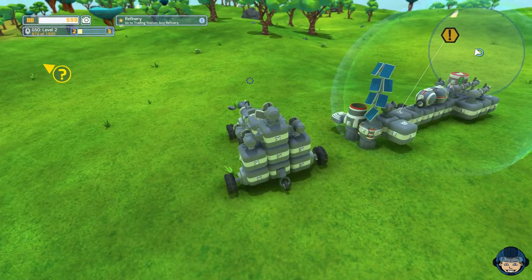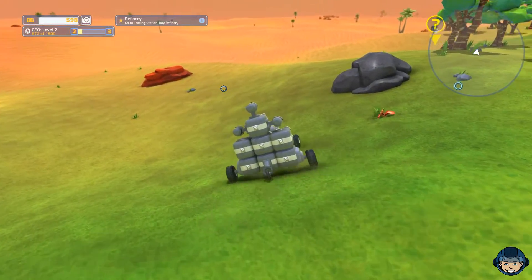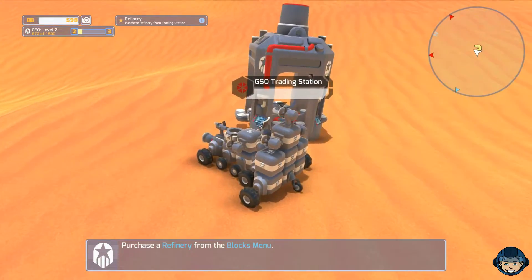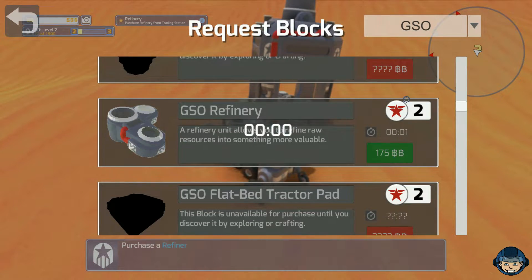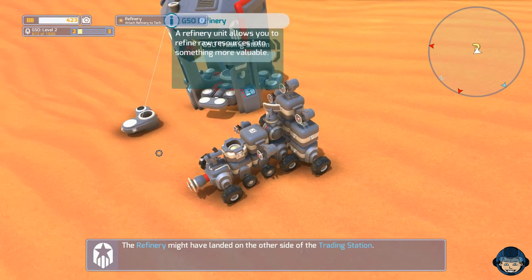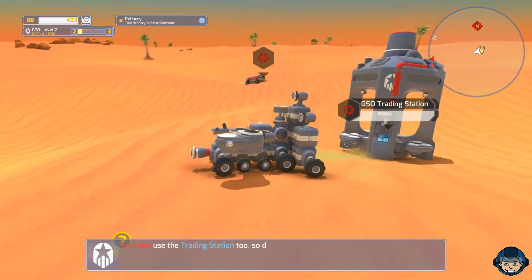The next thing it wants us to do is actually go ahead and buy a refinery. I do believe we already have enough to achieve that. Let's drive towards that question mark and find out. Here's our trusty trading station — it wants us to buy a refinery. GSO refinery — that's what I wanted to see. The refinery does take up a weird space, it's kind of weirdly arranged. However, we can put that adjacent to here. That should be good, just to get ourselves started.